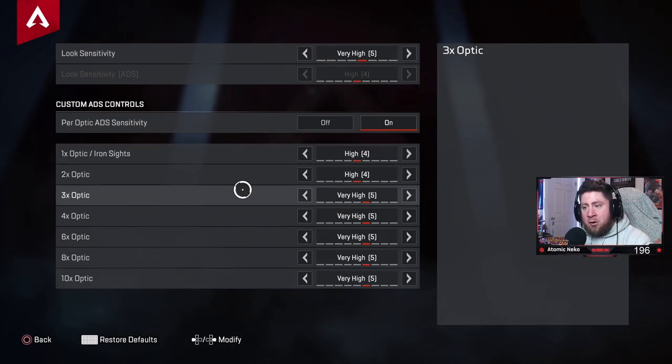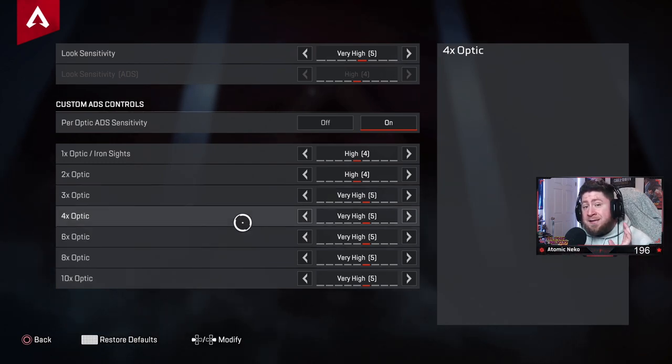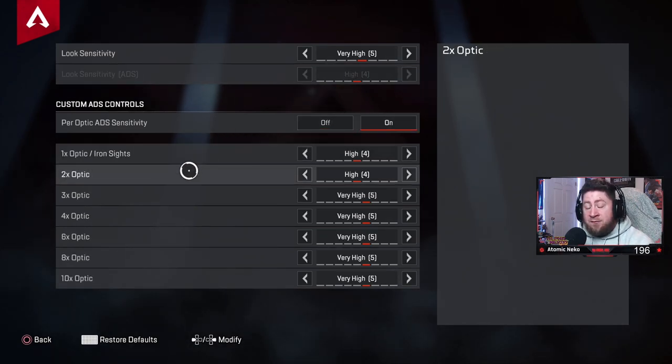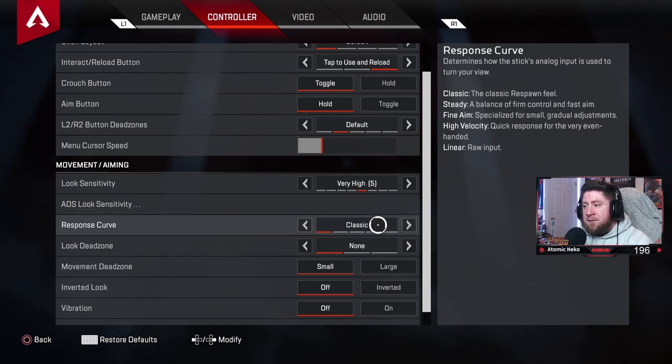For higher optics — sniping with the charge rifle, Longbow, or G7 Scout — I set sensitivity higher because people move fast in Apex and I need to lead the target and flick for those longer-range shots. If you turn per-optic customization off, every scope defaults to your base look sensitivity of 4. Go into training to experiment.